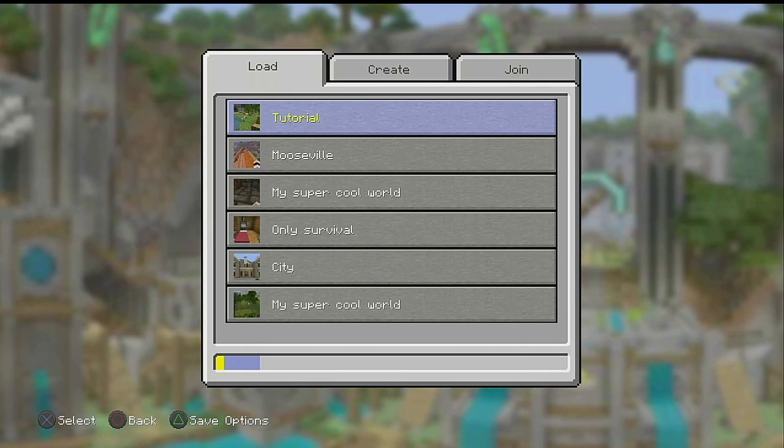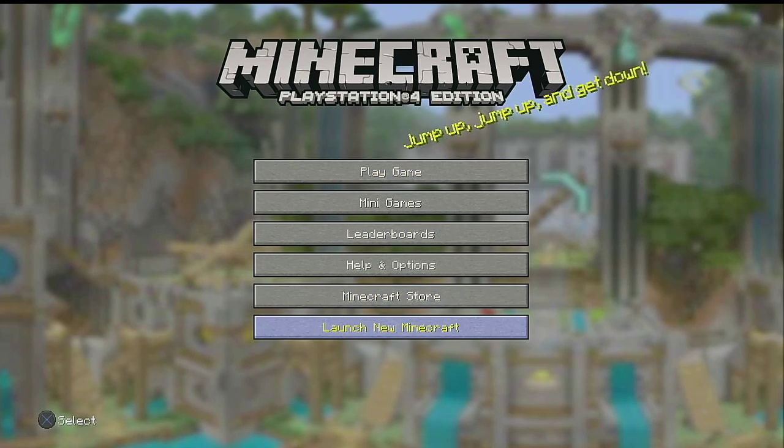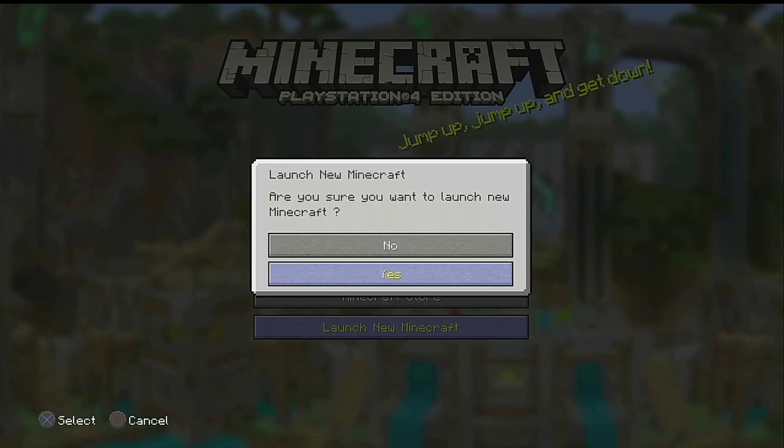Let's just check to make sure that it's there — there it is, the tutorial. So now let's go back to launch new Minecraft and let's see if the new Minecraft will launch that tutorial world, because if that's the case then you could play the new Minecraft and have the tutorial.